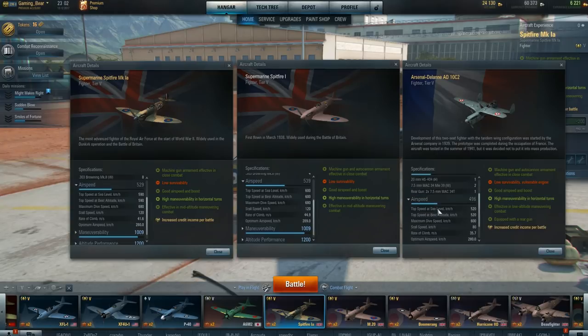I'm going to play one plane and then do a video of the second plane. Airspeed: the standard Spit is 289; both of these others are 280. Rate of climb: 44.9 for the standard Spit; the 1A is 41.6 and the AC-10C2 is 35.7, so it's lower. But stall speed: 80. Wow, it's a slow speed monster. This is going to be amazing in a dogfight. Maximum dive speed: 680 for the standard Spit, 680 for the 1A, and only 600 for the 10C.